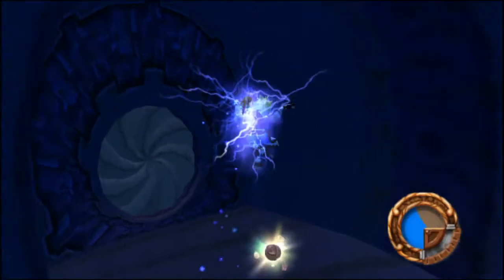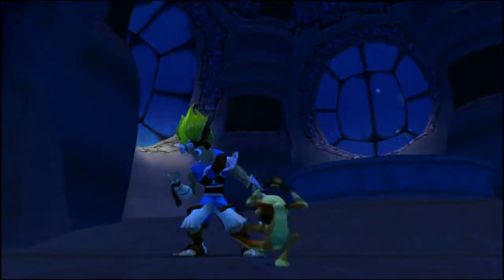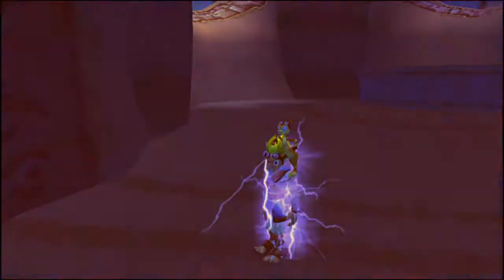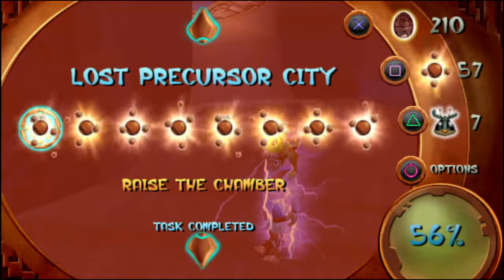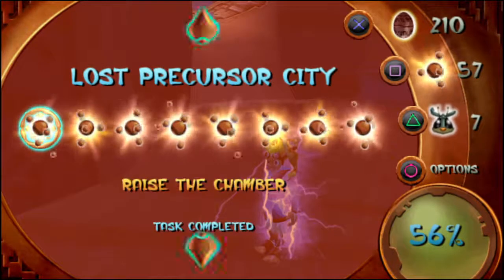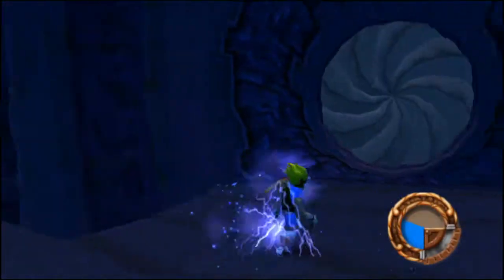There we go — I got all the orbs in the Lost Precursor City! Now give me this as well — that should be the last power cell. That should be the last thing to collect in the Lost Precursor City: all power cells, all tasks completed, all 200 orbs, and all seven scout flies. The Lost Precursor City is complete!